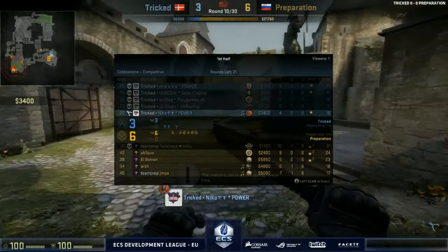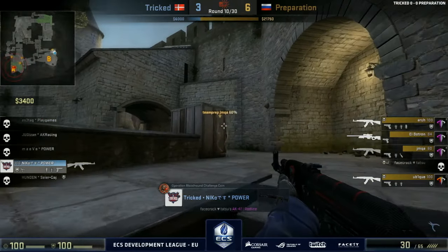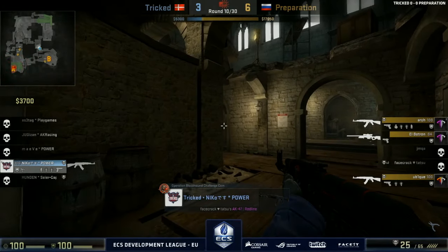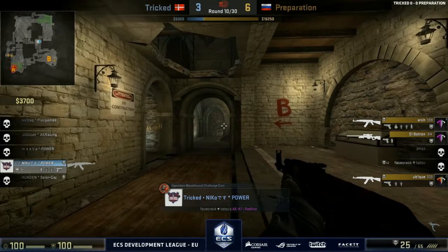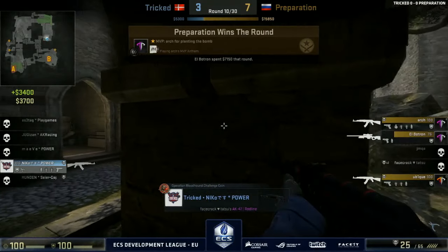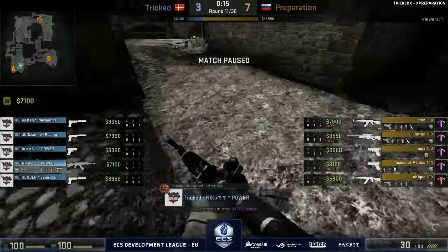Nico left to run with his tail between his legs — an unhappy dog. One would assume those talk sounds mean a tactical timeout coming in. Three to seven — a disastrous start for Tricked. They are kind of breaking down all over the place — they can't seem to defend A or B. There doesn't seem to be an upside. They've even lost a round against three P250s and two Glocks when they had a full buy — less than ideal.